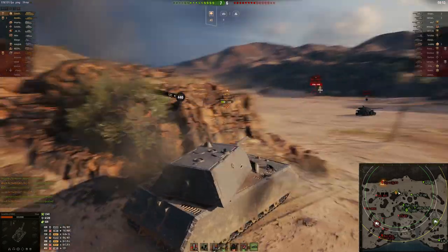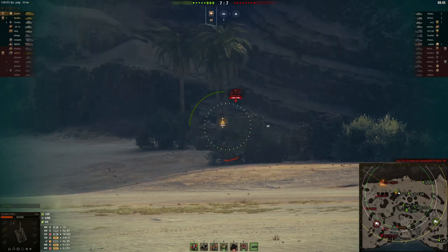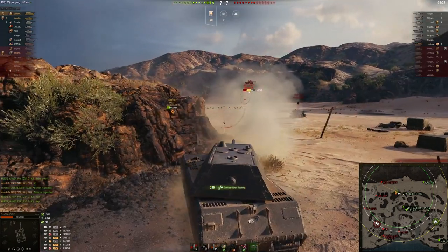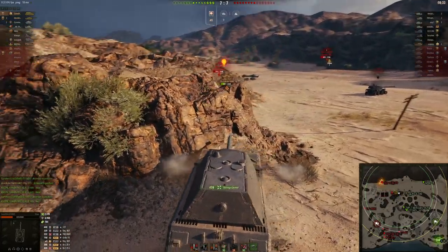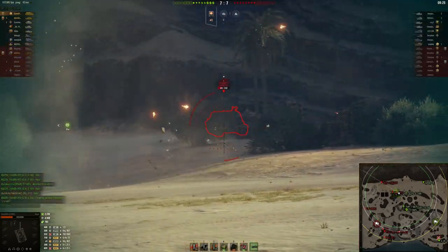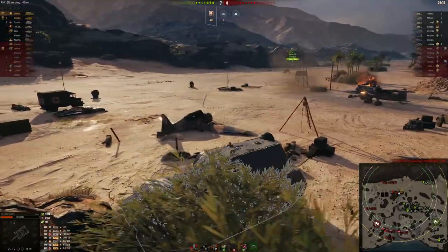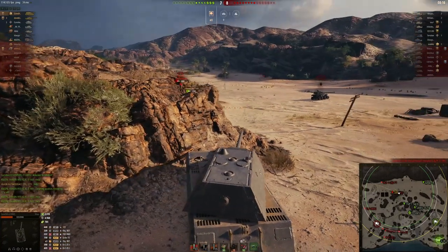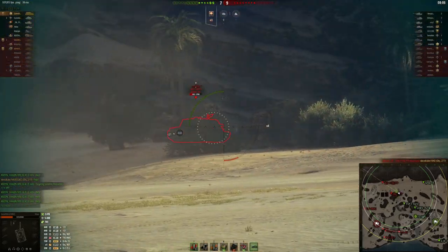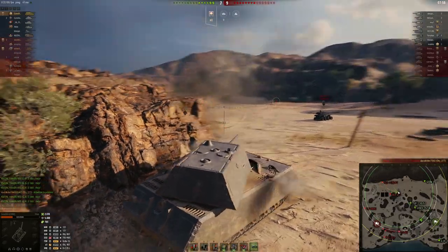I start taking hits from behind by this 121, but there's only so much I can really do. I maybe could have pushed that WZ-111 but I didn't really know it was in the bushes around there, so I was trying to play it safe. I'm able to get a shot right into the side of the WZ, and I'm just sort of angling against him. I see the 907 pushing but I don't think he's actually going to make a move, so I take another shot and it bounces off the WZ. I probably should have loaded APCR so the next shot would basically be a guaranteed pen, but I think I was trying to save some money. My squad mate gets knocked out and there was really nothing I could do — he was just firmly planted behind the rocks.